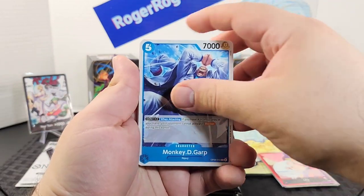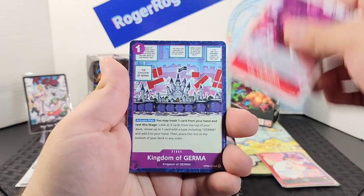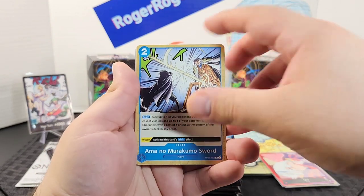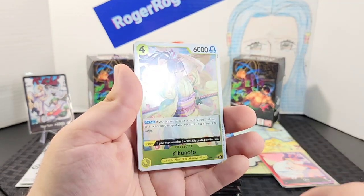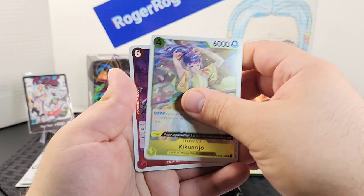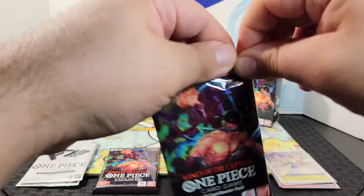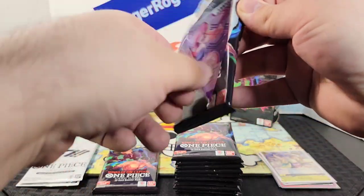Here's the second double pack: Garp, Inupe, Tokiake, Lily, a stage, Gembo, Ratchet, an event, Oro, Killer, Kiku, and Douglas Bullet. Moving on to the third pack of the double packs.